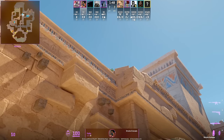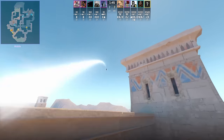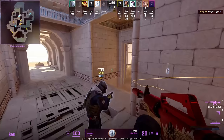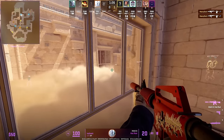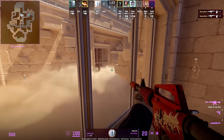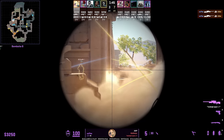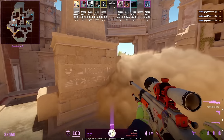This is one way to counter the mid temple smoke: with a teammate you can boost to see over the smoke. When T's throw the right-side smoke at the start of the round, jump on the brick to see over the smoke.